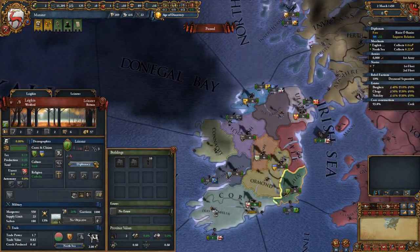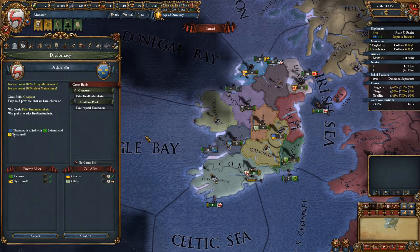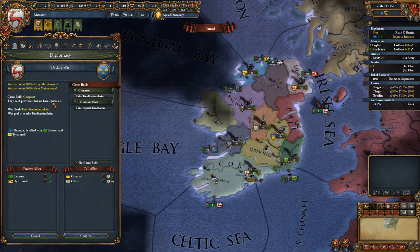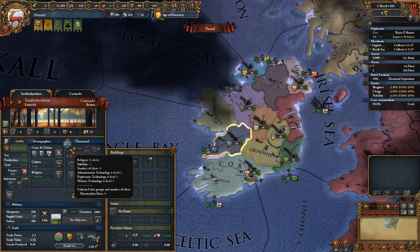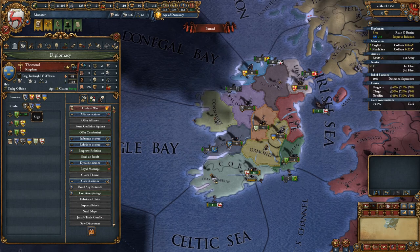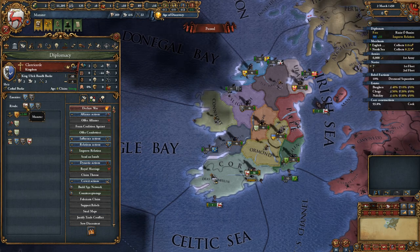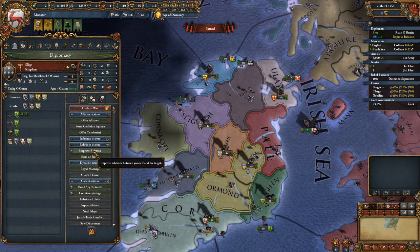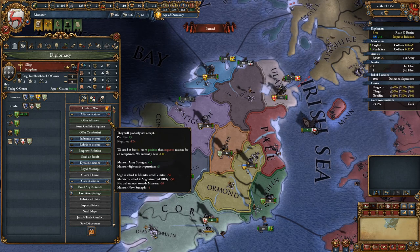Now let's see — you like me a little bit more? No, you don't. Declare war — you still want to fight? I kind of want to wait. I kind of want to find another rival. Do you have anybody who doesn't like you? Sligo — where's Sligo? Is that Sligo? He doesn't like me as well. We're not able to do an alliance with you.